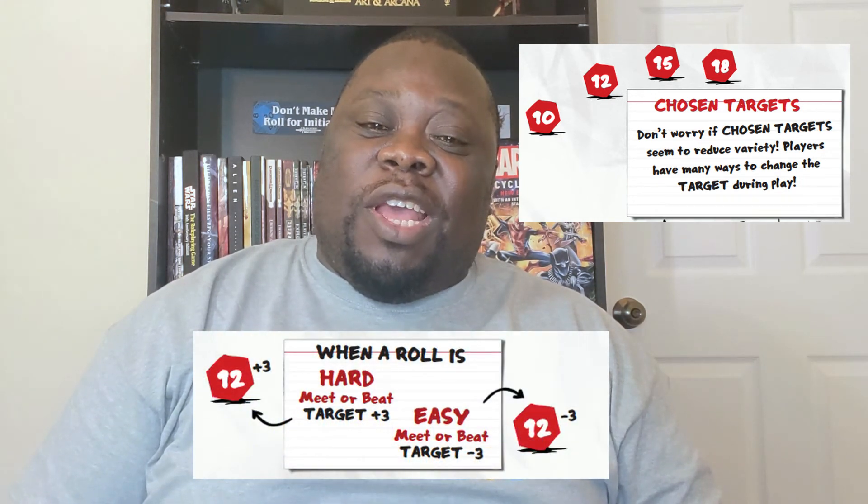Instead of having an armor class for a monster, or a DC to pick a lock, or a DC to swing off a chandelier — the whole scene has a target number. In this game you typically are looking at four target numbers: 10, 12, 15, or 18. Those target numbers can be modified by plus or minus three — minus three if it's easy, plus three if it's hard. As Tracy Hickman in the Extreme Dungeon Master Guide says, we're not trying to calculate a rocket trajectory, we're just playing a game. A point or two doesn't matter much, and this game embraces that concept.